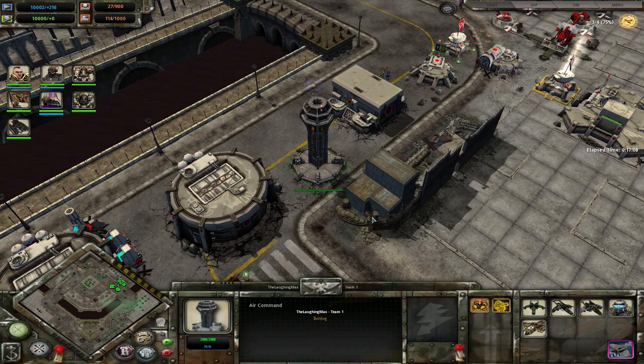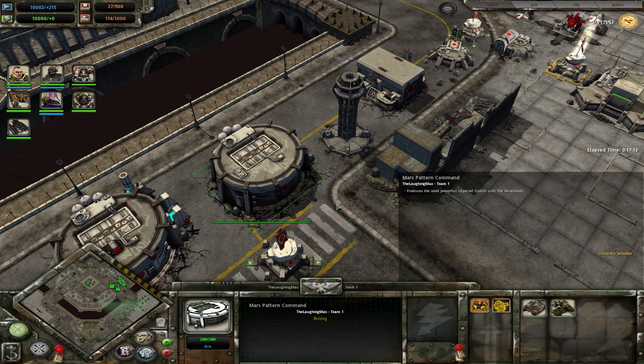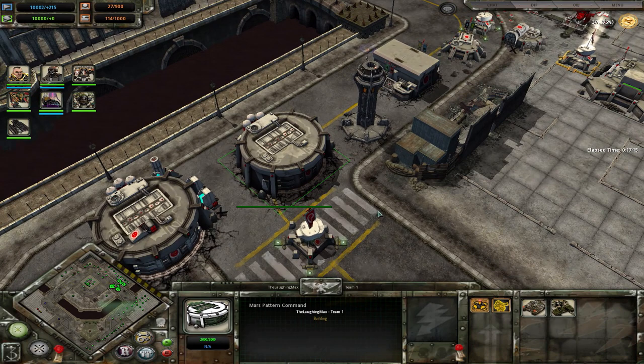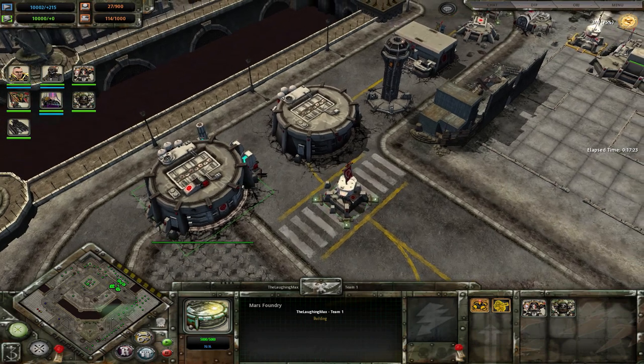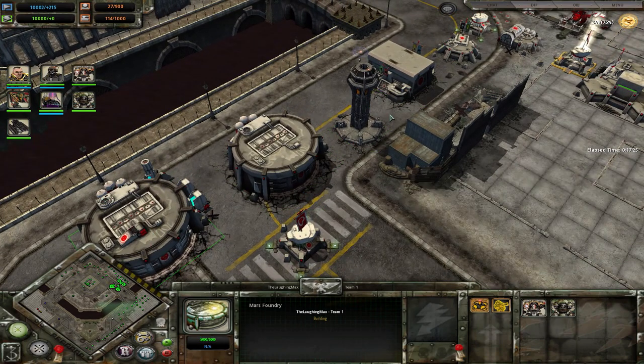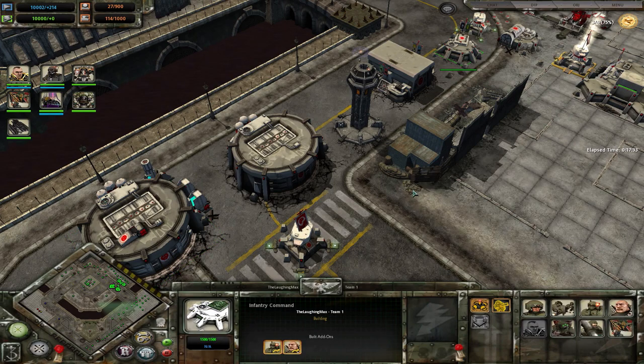Please correct me if I'm wrong on those numbers — I haven't checked before. So vehicle cap is more or less dealt with by building a variety of buildings, not spamming one. But infantry cap is only increased by the Infantry Command.